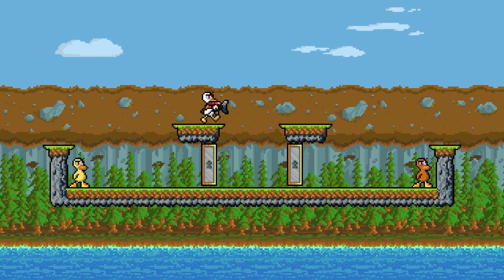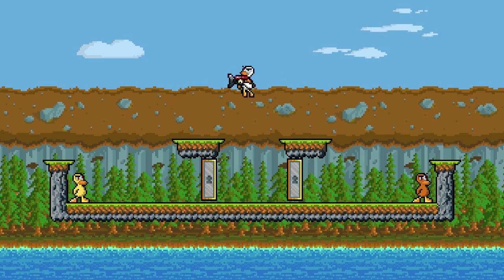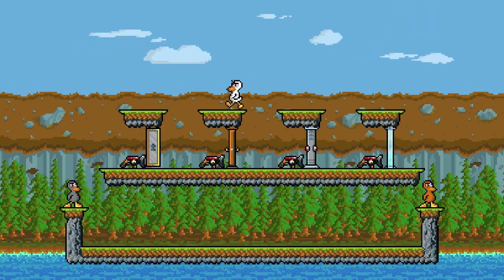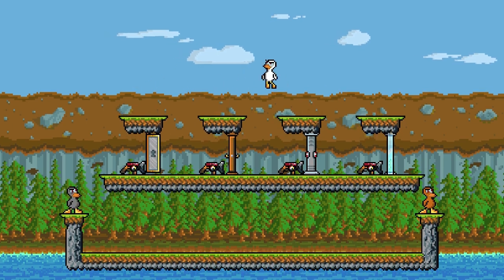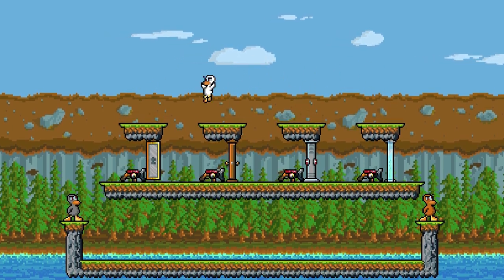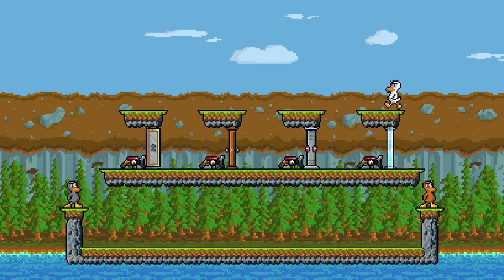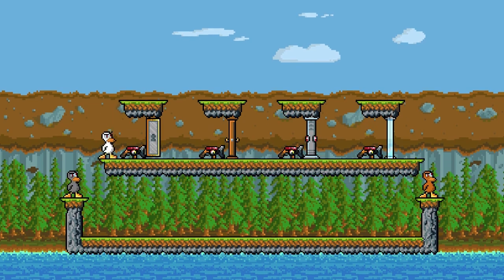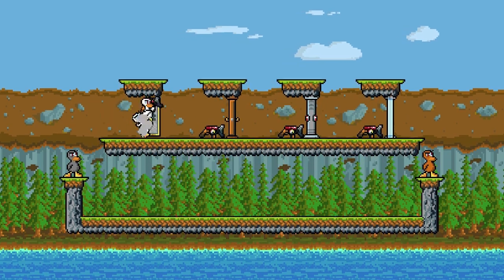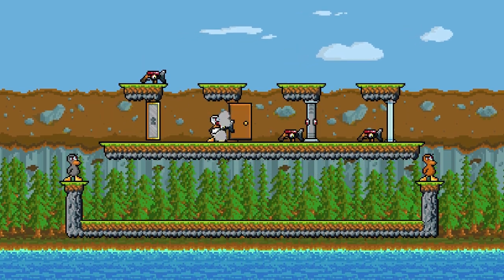I'll go through all the different cases and where you can use this in all the different block structures, then go over some examples on real maps. Here I've set up all the different things you can clip with this tech — it also works with barred windows, which is functionally the same as a normal window. I'll demonstrate so you can see it working with all of these.